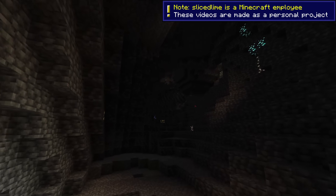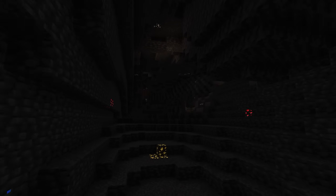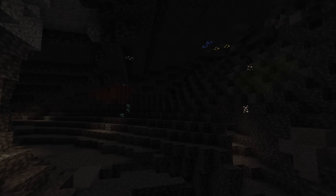With Snapshot 24w33a, we got Resource Pack version 35 with Emissive Block Texture Support and changes to shaders and post-process effects. My name is SlicedLime and this is a quick guide to the changes.